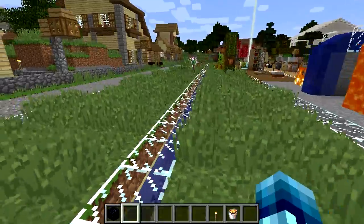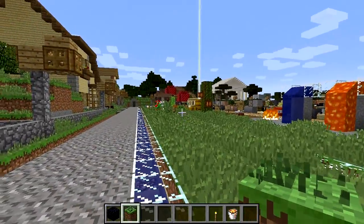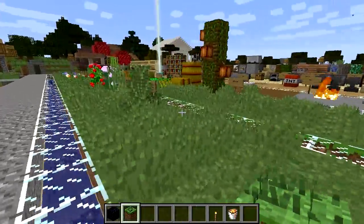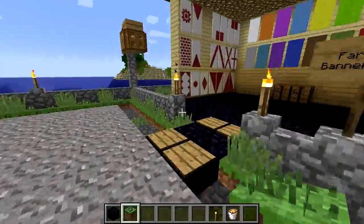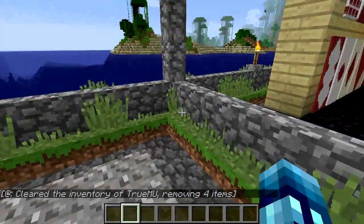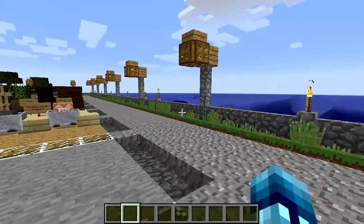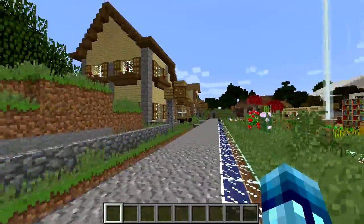The grass is all high definition — it actually looks really cool when you're holding it too. Every grass block has grass growing out of it, kind of like the Better Foliage mod, so that's pretty cool. It makes your world look a little bit better, because whenever you put stuff on the grass — for example this wall here — the grass grows up around it and looks super awesome. Looks real!